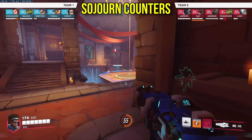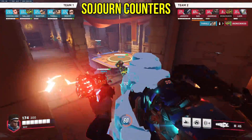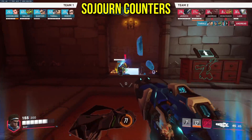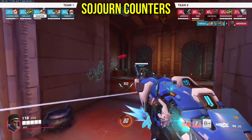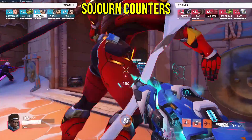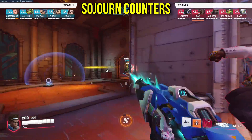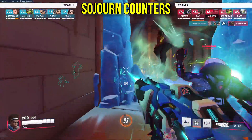Sojourn: before, Sojourn had a pretty strict counter in Cassidy, since if Sojourn ever got close or power-slid aggressively, Cassidy could just two-shot the Sojourn. Now that's less of a counter but still a viable option. Playing tanks with slender hitboxes like Junker Queen and ensuring it's tough for her to charge her railgun off can lower how effective she is. Weirdly enough, I think Brig is also a decent pick against her, since she kind of acts like an aggression check if the Sojourn power-slides aggressively.